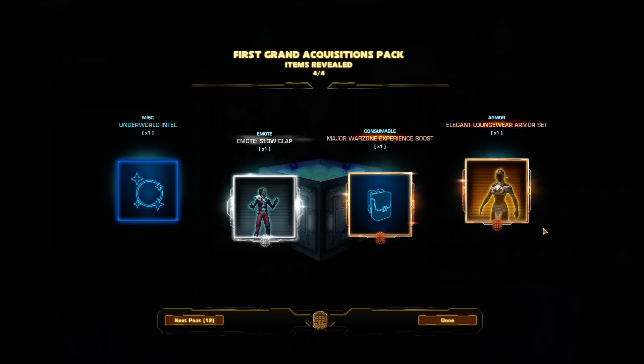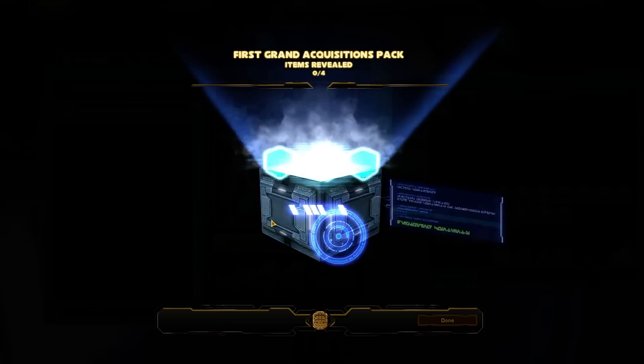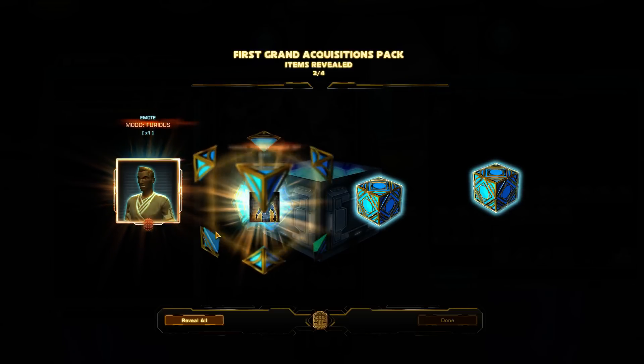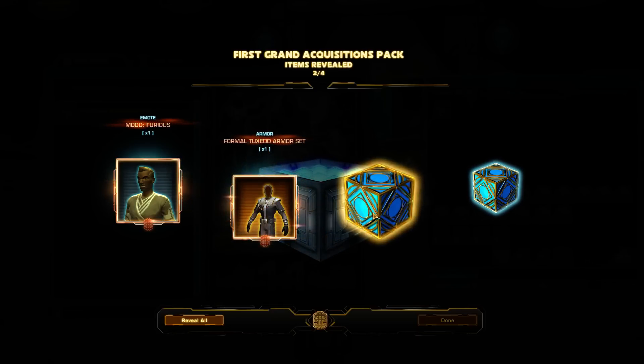Elegant Loungewear armor set — oh, this used to be one of my friend's favorite armor. One of the dancer outfits. Formal Tuxedo armor set — oh, I got that out of a chance cube once.